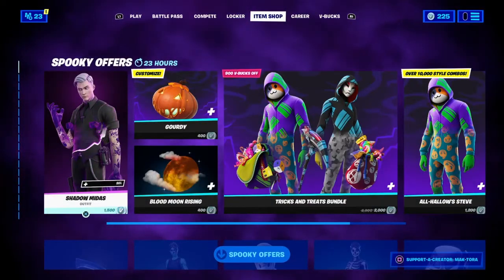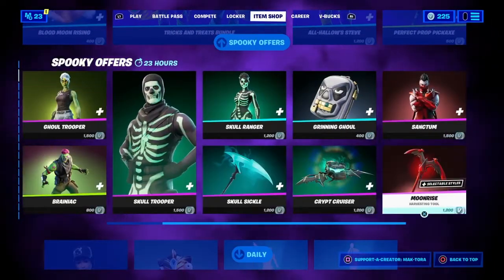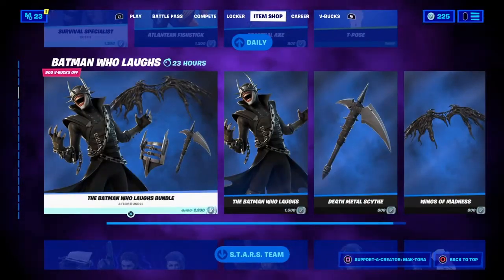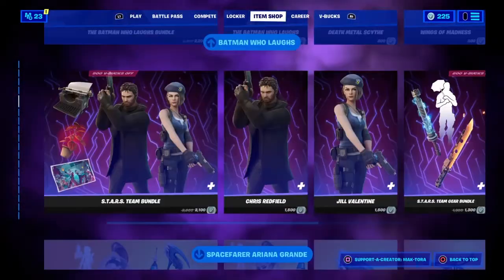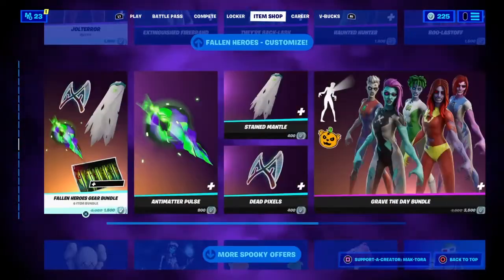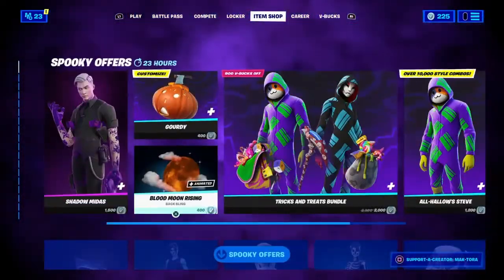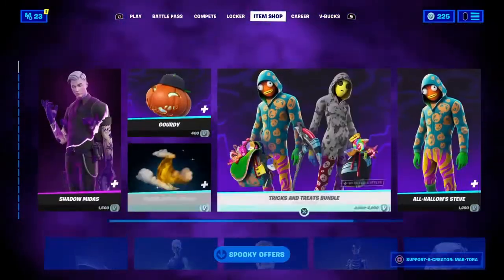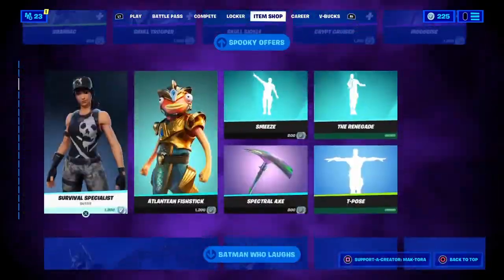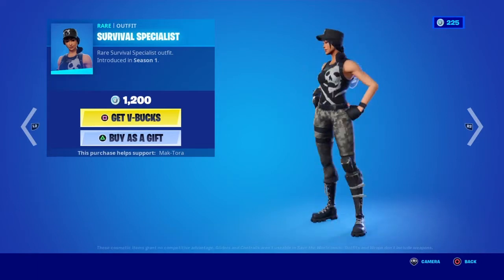Welcome back to the video. Tonight's item shop review is going to be a bit weird because there's only a daily tab. The spooky offers have the Resident Evil stuff, Ariana Grande, Batman Who Laughs, and all that. Gordy and Blood Moon Rising have been added to the spooky offers and I'm pretty sure they rotate them after two days. So I'm going straight to the daily tab — this item shop review is only going to be like two minutes.